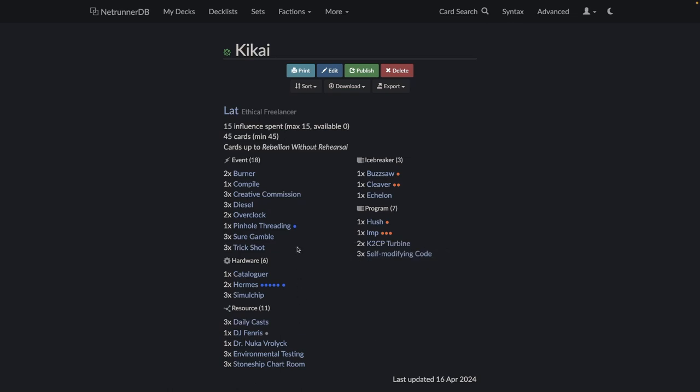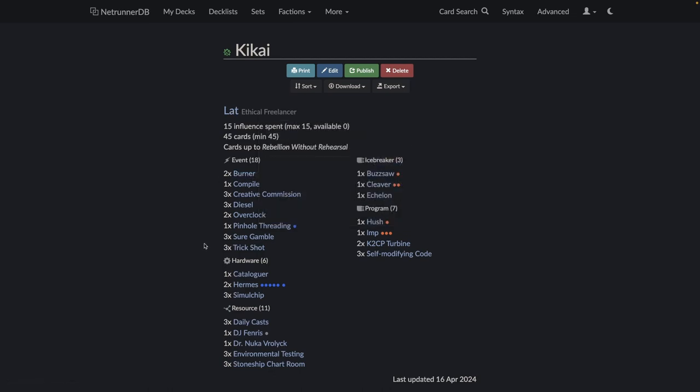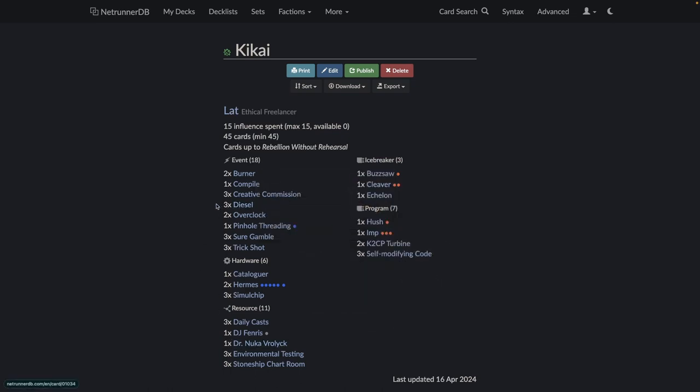Another card I wasn't respecting enough as I should have is Burner — a strong piece of HQ pressure that shapers have gotten. Also interesting: playing only one Nuka.